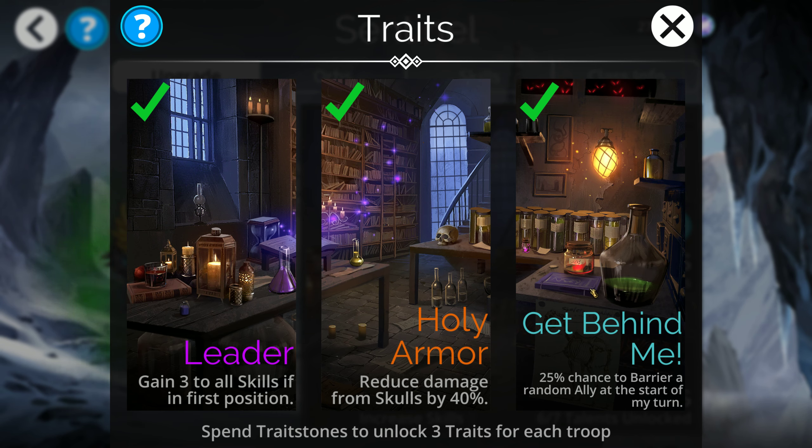For the last trait, we have a 25% chance to barrier a random ally at the start of my turn. Barriering somebody at the start of your turn is actually pretty slow. I wouldn't really recommend this class for PvP or Guild Wars — not that it's impossible, but to really get the most benefit out of this trait, you're going to want a game that lasts more than a couple turns. PvP these days ends pretty quick, so this class is more oriented towards events and delve-type attacks, because you need more turns.